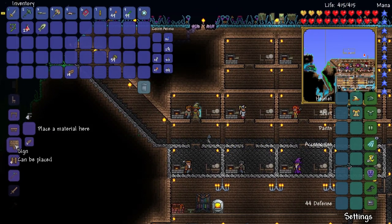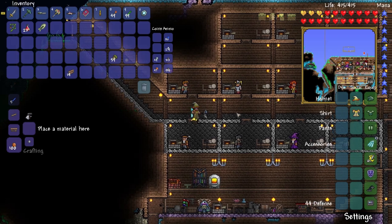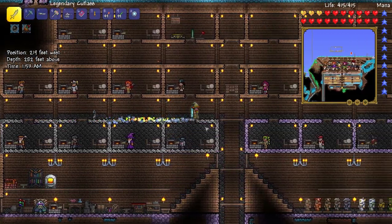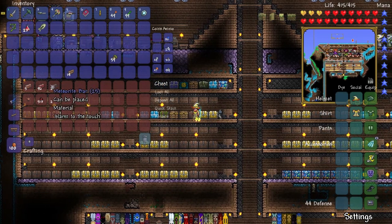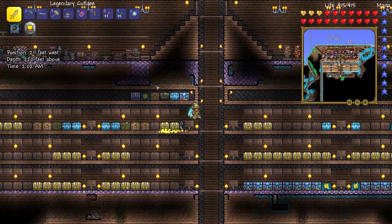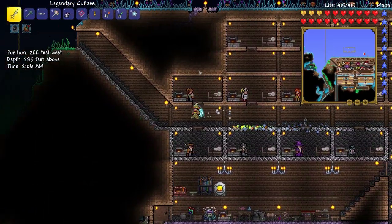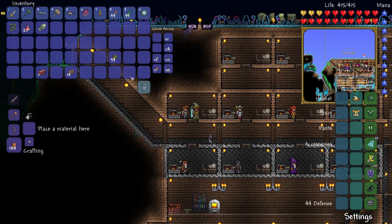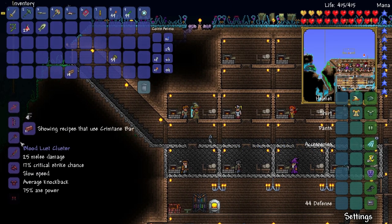I want to see a fishing pole — yes, this is what I was looking for, a fishing pole. Wooden fishing pole, so you can go fishing now. I guess there's different types of fishing poles. Let me just get some crimpdane bars here, see if we can make a fishing pole out of that. And with that comes the new NPC, the Angler NPC, which is the guy that allows you to — he gives you quests.